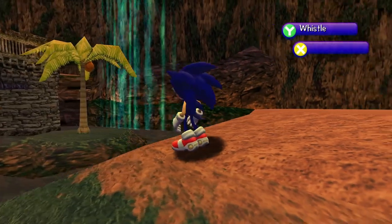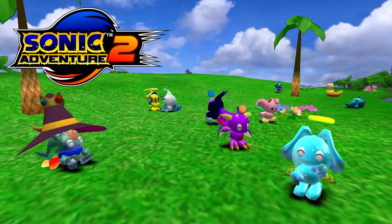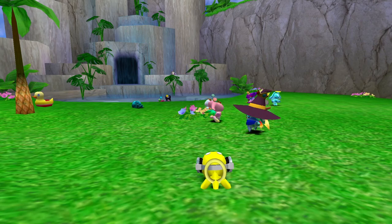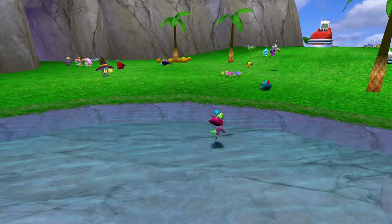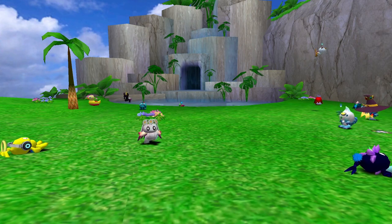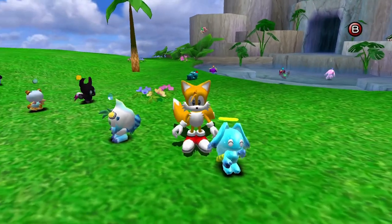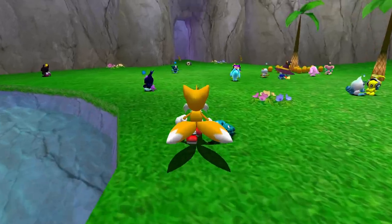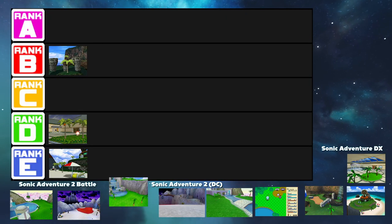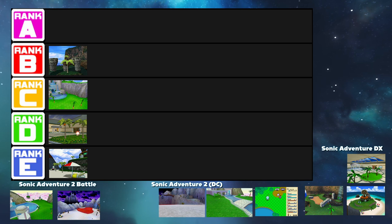Prior to this video, I had never actually played any of the Sonic Adventure Dreamcast Chao gardens except for the Station Square one. Now we're getting into Sonic Adventure 2 on the Dreamcast — specifically the neutral garden, covering both Sonic Adventure 2 Battle and the original SA2 version, as they're pretty much exactly the same. There's a little pool, some grass, some trees, and a little rocky area for your Chao to climb. I really like that it has access to Chao Karate and races. It's a nice relaxing area, but it's extremely simple. Let's put this one into the C tier.